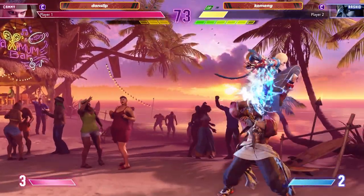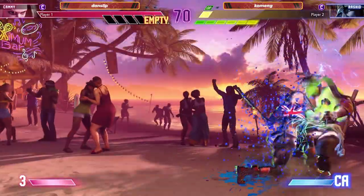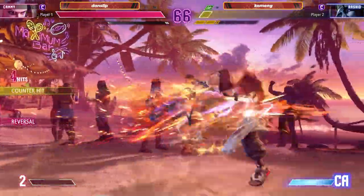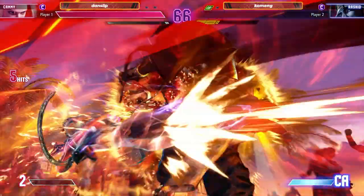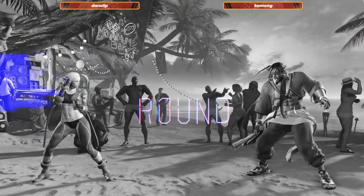No technicals. Good defense there, Komeng. The back throw sucks for you. I like the parry there and the EX-DP to get out of the corner. The super to react with the overhead — there we go. Catching Komeng getting a little too overzealous there.